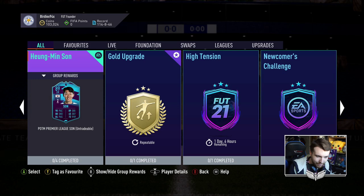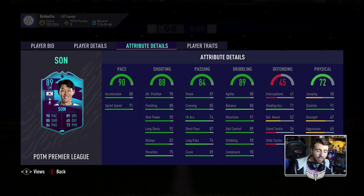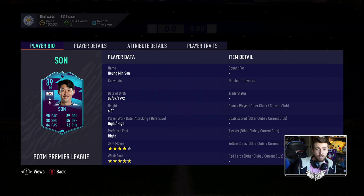His base card is costing about 150k on PlayStation and 120k on Xbox. He hasn't changed skills or weak foot or anything like that — five-star skills are obviously great. Shooting stats are fantastic. You're most likely going to end up playing him up front or at CAM. Short passing, long passing and vision all went up by four. Dribbling stats are very good, stamina 91, and he has the finesse shot trait. His base card is very good this year — if you haven't used it, I'd recommend trying him out.